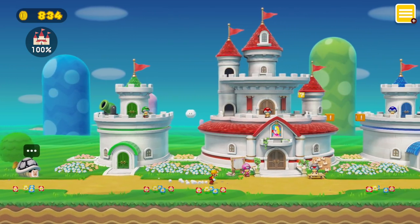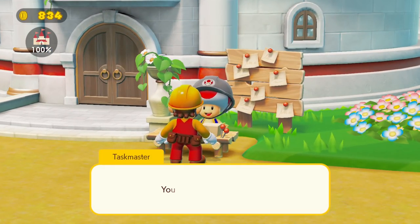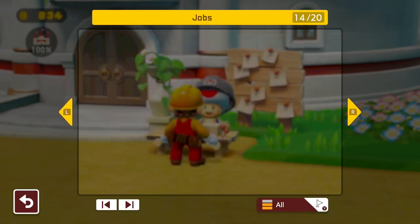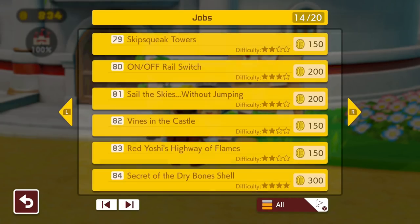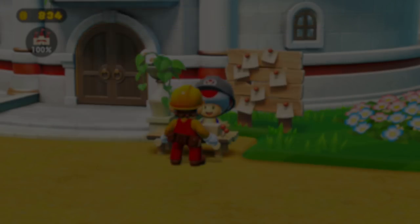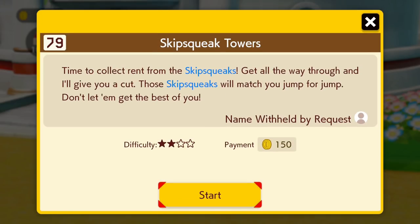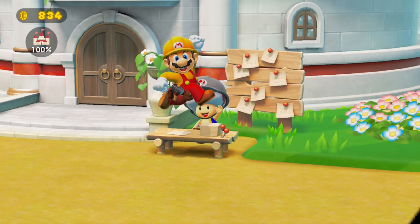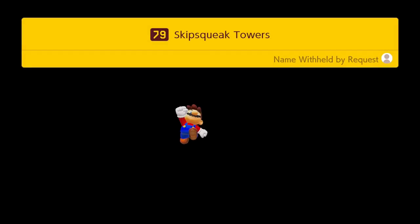I'm gonna continue on with the regular jobs. Let's do the story mode again — we're getting closer and closer to being done. 'Skip Squeak Towers,' two-star difficulty: get all the way through and I'll give you a cut. Those skip squeaks will match you jump for jump — don't let them get the best of you. I won't let them get the best of me.